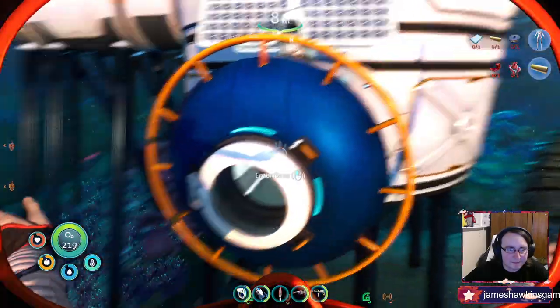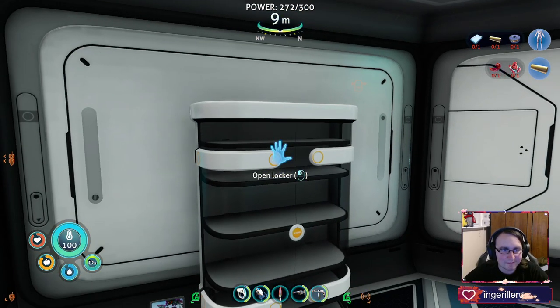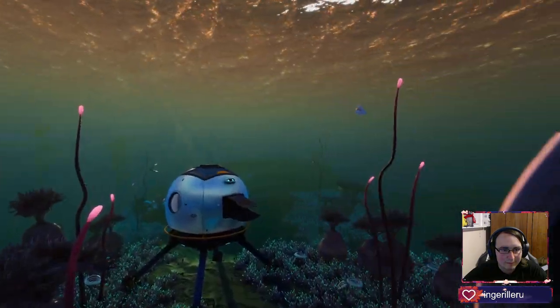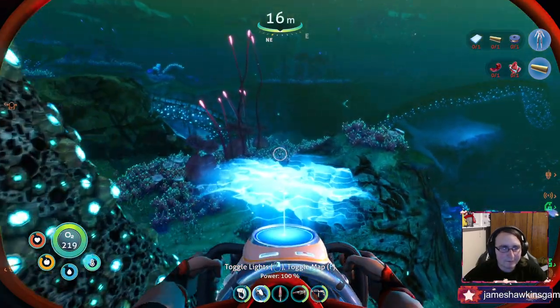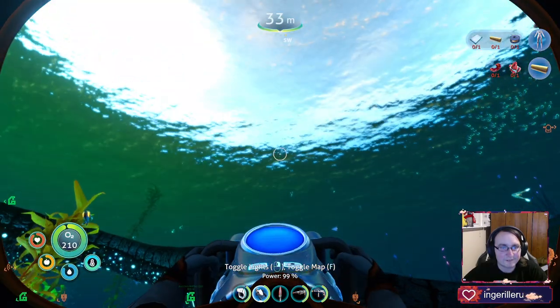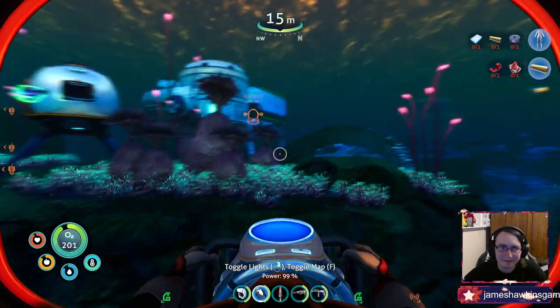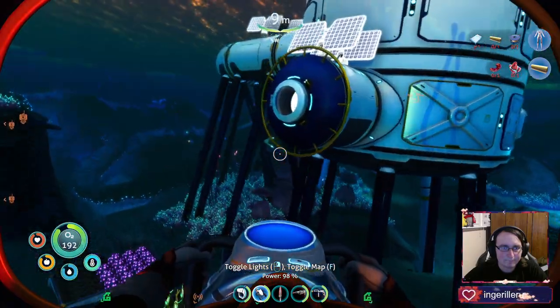I need to go craft this purification tablet — or combine it with a snowball, but I don't have any way to do it — so I'm just gonna grab coffee and water. I do have salt, cool. I'll toggle the map off; it always turns it on by default. I kind of wish it didn't do that. I never use the map — I don't know if it's very helpful, at least not for me.